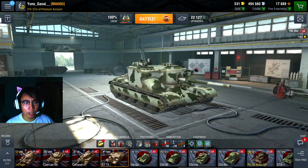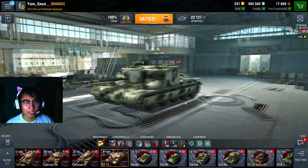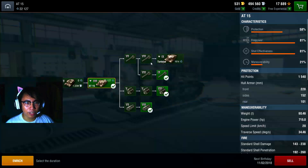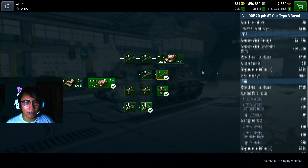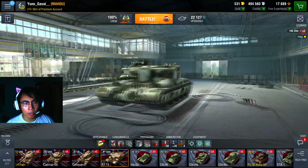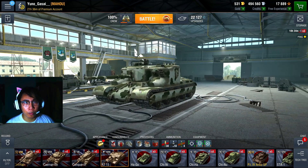We're going to take a look at the AT15's armor profile, compare it with other tiered tanks, and look at some epic gameplay to see just how the AT15 works. The AT15 has a lot of gun selections — you have the 32 pounder if you want more alpha, or the Type B barrel if you want to shoot faster. I fully recommend mounting the 20 pounder AT Type B barrel because the rate of fire is absolutely amazing.